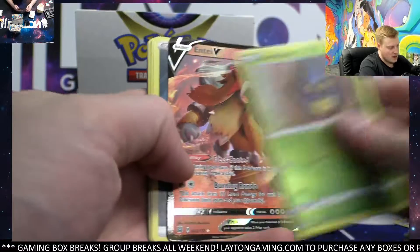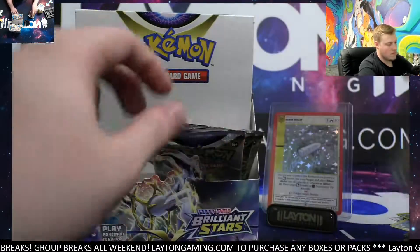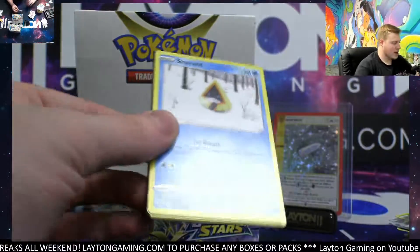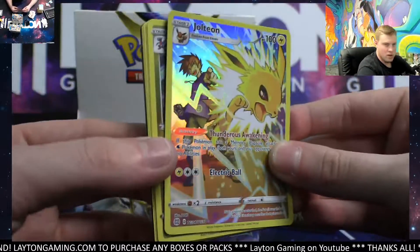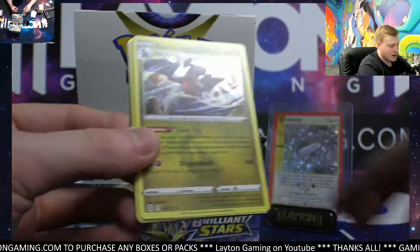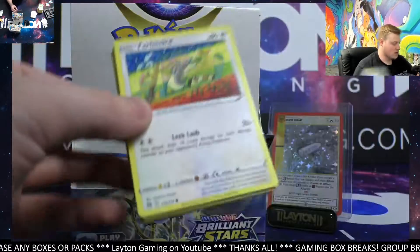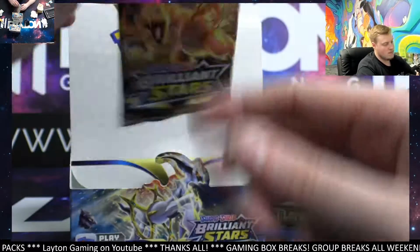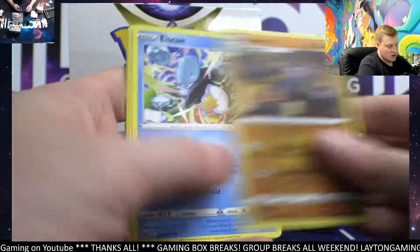Got a Crabominable and Antiquity V — that goes over to fire energy. Thank you all for joining. If you're enjoying the content tonight, top left on TikTok to follow, or on YouTube scroll down and make sure you're subscribed. Jolteon character rare goes over to the electric spot — great job Sean Paulo. Still on the first booster box, Brilliant Stars just produces so many hits. Cynthia's Ambition reverse, Magmortar.